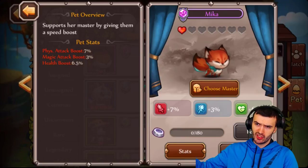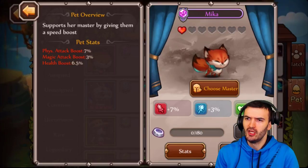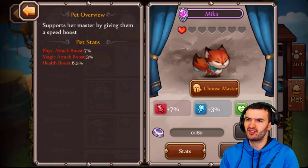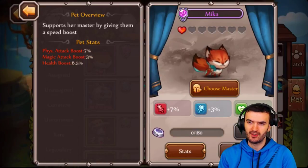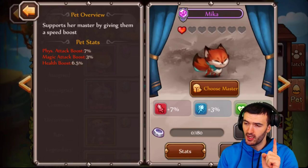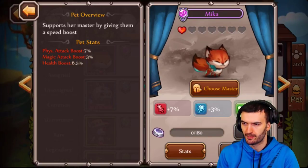My best pet right now is the one I just hatched — Mika the purple one. Clicking on Mika, she supports her master by giving them a speed boost. Her base stats show physical attack boost 7%, magic attack boost 3%, and health boost 6.5% — a very nice starting boost. I say starting because there are ways to enhance those stats, which I'll talk about in a moment.